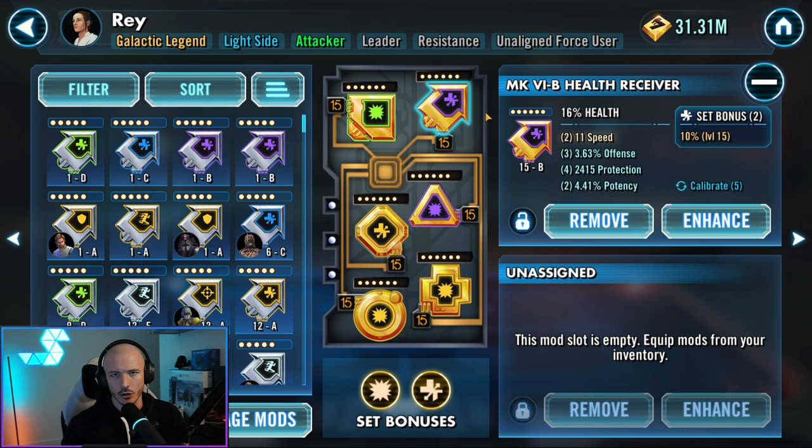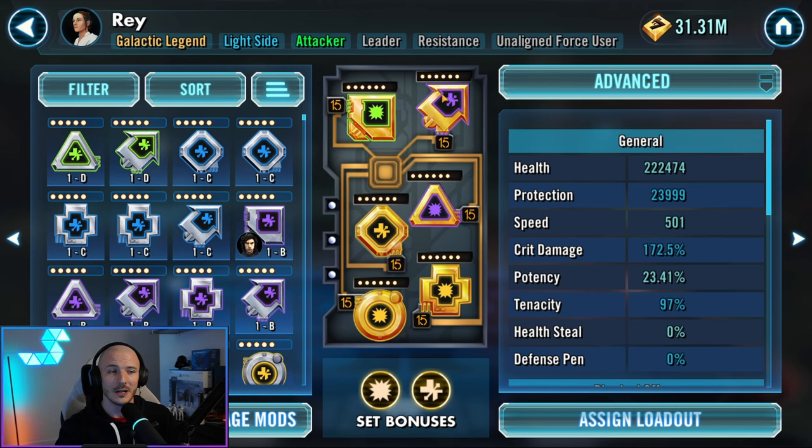Generally speaking, there are good primaries and bad primaries. Health primary percentage is useful for certain mods; offense primaries are absolutely useful; speed primaries are useful for 90% of the game. You'll want to think about whether a protection primary would be useful for a character that uses a lot of protection — like certain tanks or JML. Things you typically don't want: defense percentage, crit avoidance. Crit avoidance is useful in very specific circumstances for a handful of characters, so keep those around and see what you get on the secondary stats.